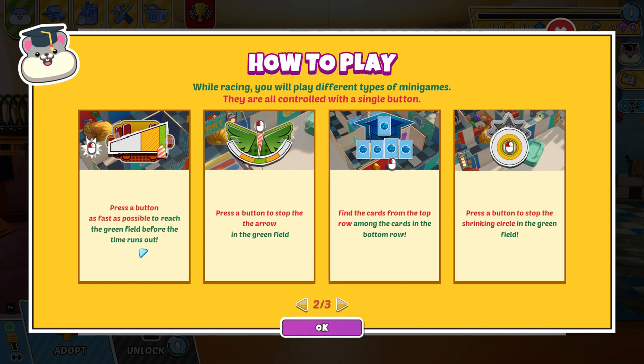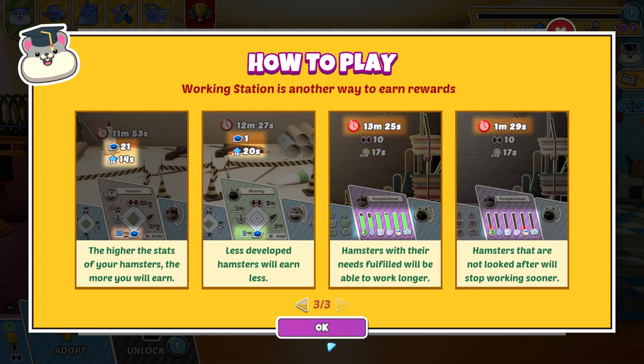Press the button as fast as possible to reach the green field before the time runs out. Press the button to stop the arrow in the green field. Find the card from the top row amongst the cards in the bottom row. Press the button to stop at the shrinking circle in the green field. It's just explaining what to do.